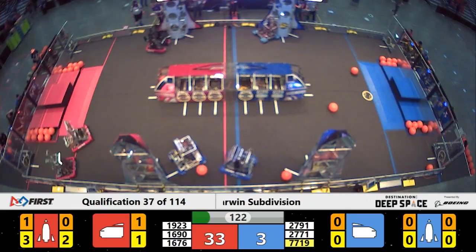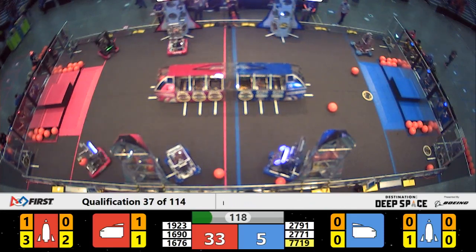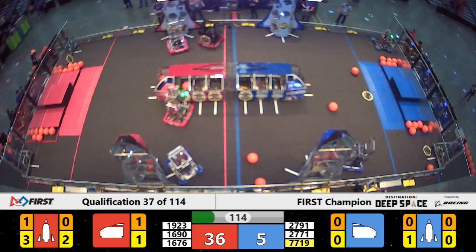They're getting to hard work, along with the Pazkak Pioneers. Already three hatch panels and one cargo on board that Red Alliance rocket, thanks to some teamwork between those two robots.